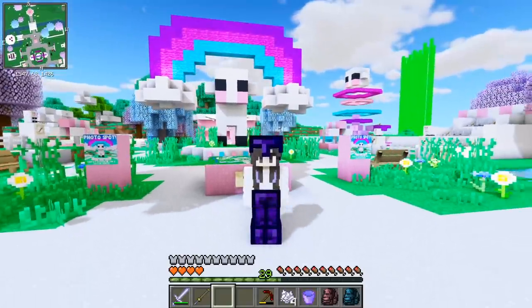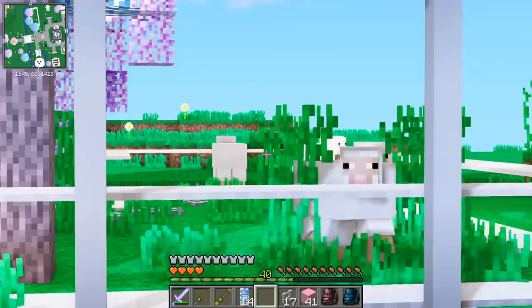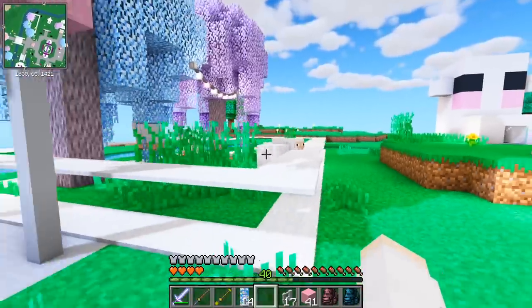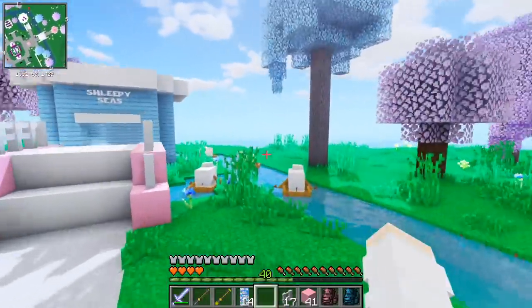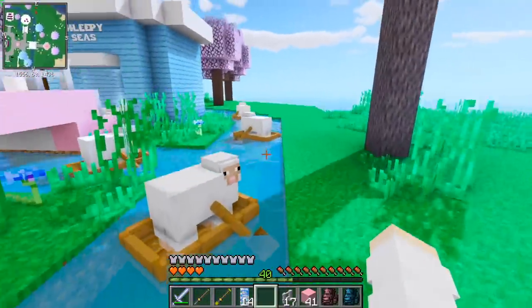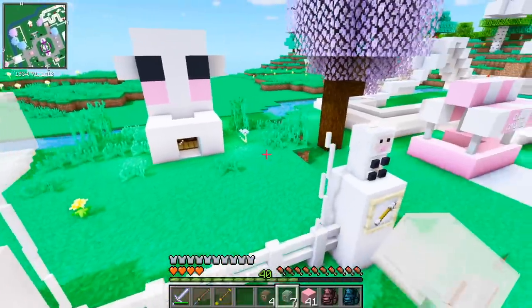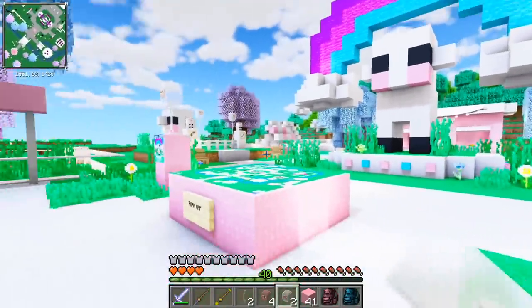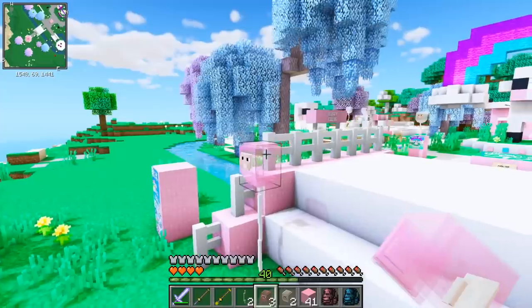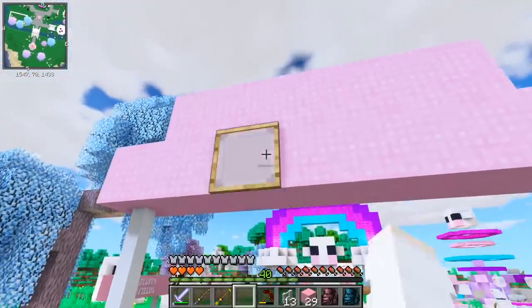So now that the park is done, we need some sheep and luckily I've got tons. Look at how beautiful they are! So we now have sheep in the Fluffy Fields petting zoo and we also have sheep in these boats for the boat ride. Now let's just finish up by adding some balloons to the park. So we have some by the games and we have some by this front entrance area. And I also want to add them to the front of the bridge, and then we can add our sign for Sheep Land.